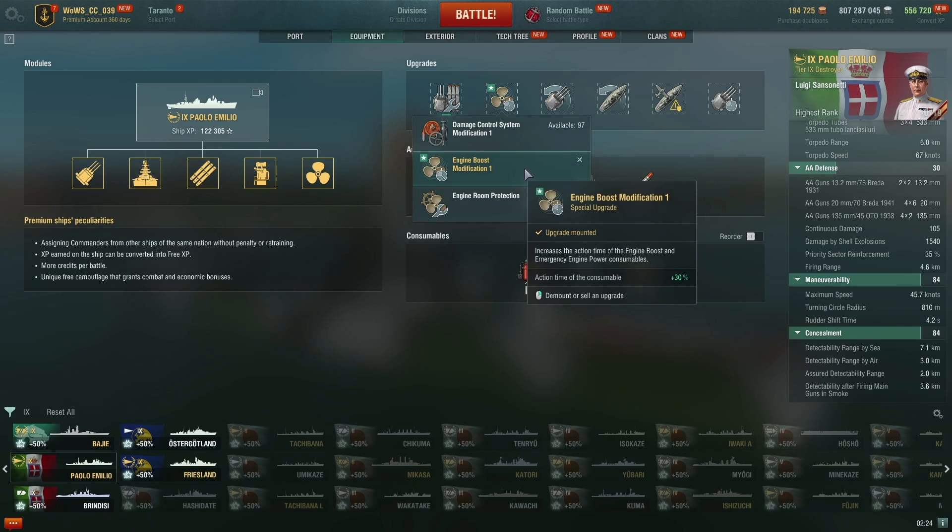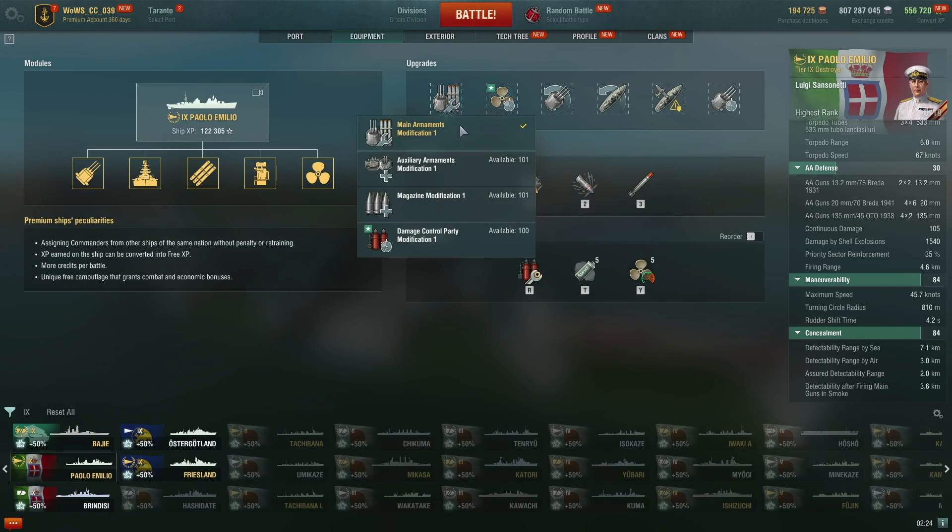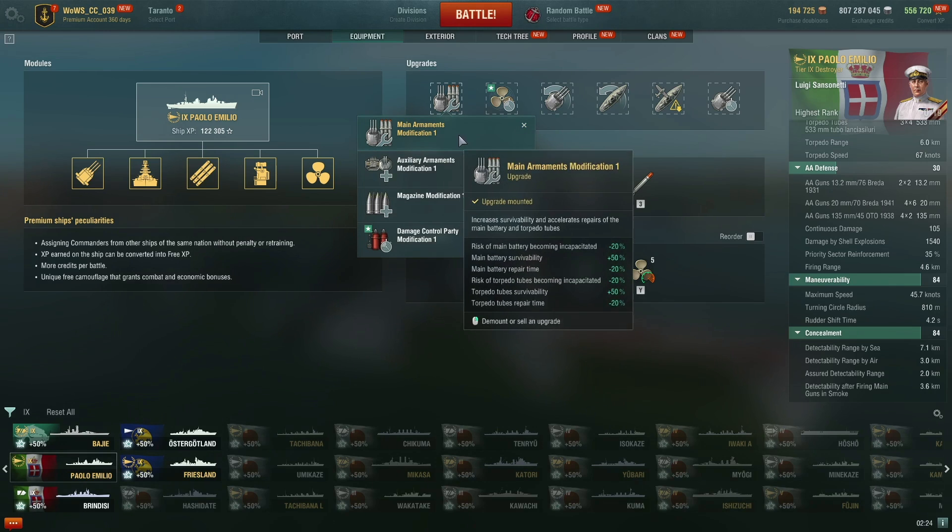Second slot: obviously use the engine boost special upgrade. And if you don't have this one, then you probably should get one — because you somehow managed to get 43,000 research points but not an engine boost. First slot: obviously Main Armaments Modification 1.